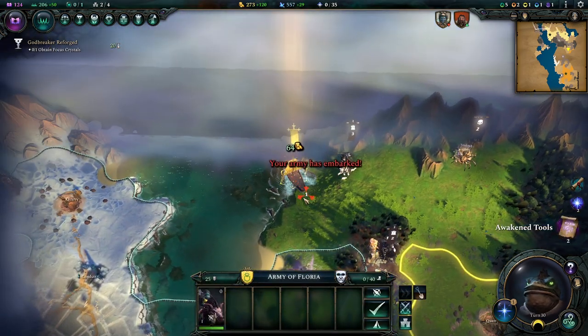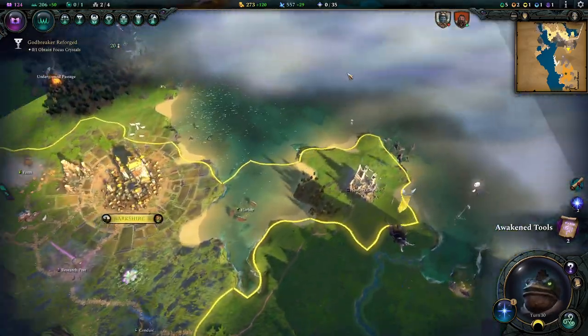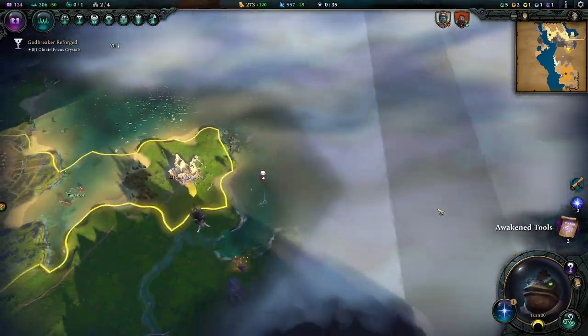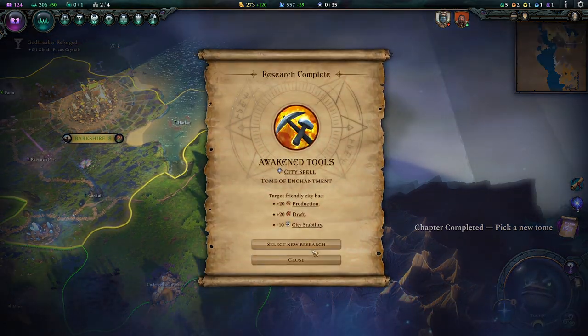Orders required. I wanted to set him on this. And now we're just going to let him auto explore — we've seen everything we wanted to see up here. That's just ocean there, it's not going to be all that interesting anymore.